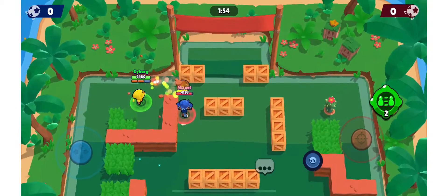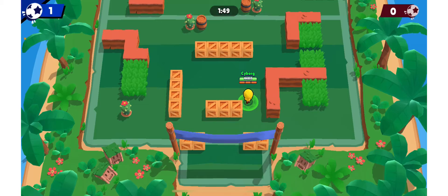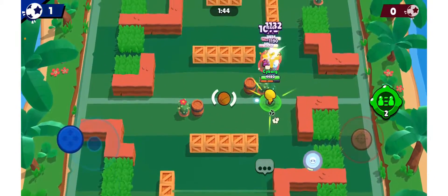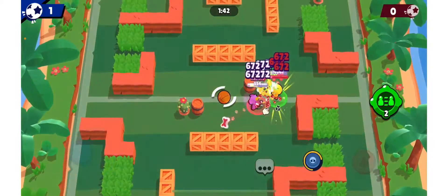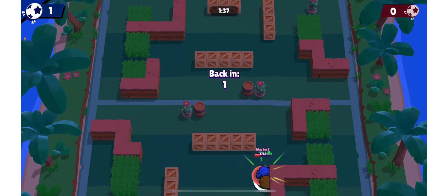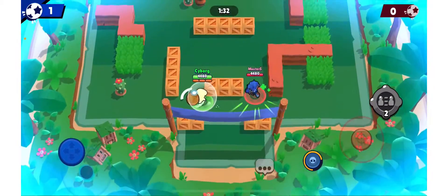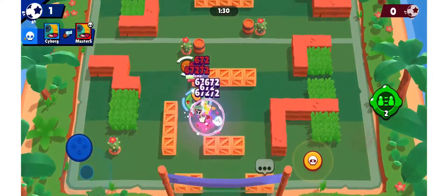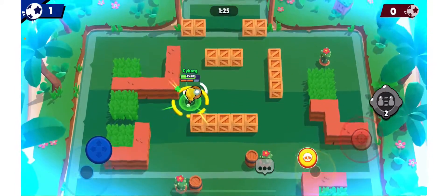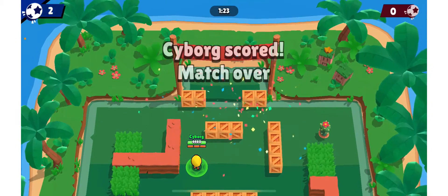Oh, this sucks — no way, are you kidding me? He might be able to score here. Can we save it? We do save it. That's going to be the Trick Shot set, let's head on to the Bounty set.